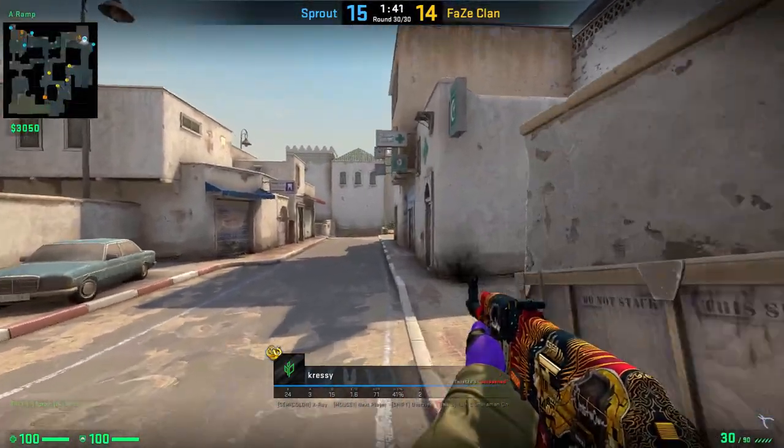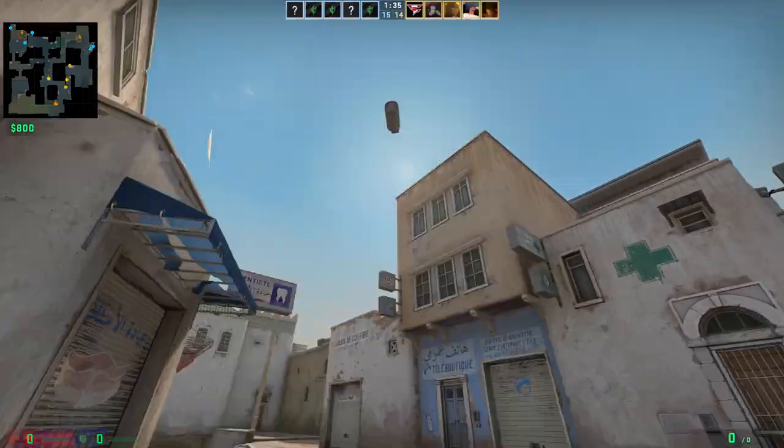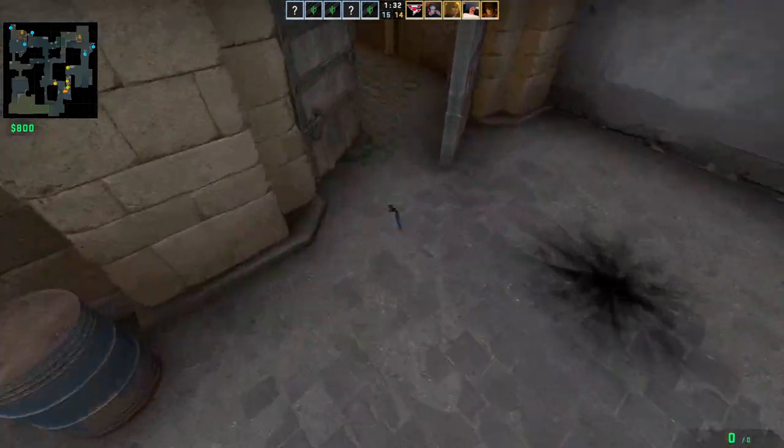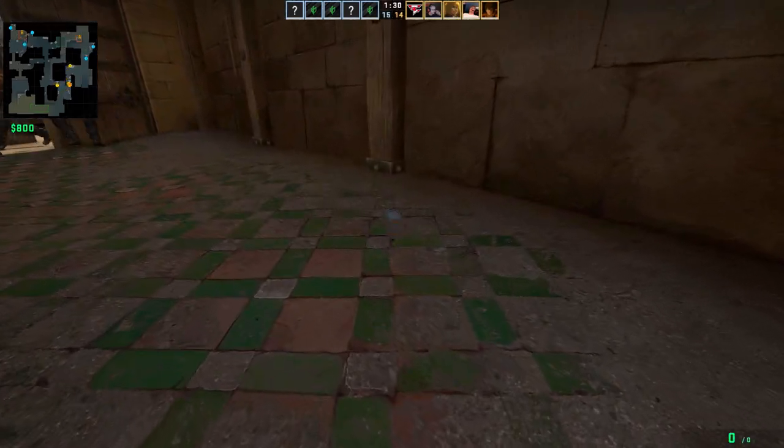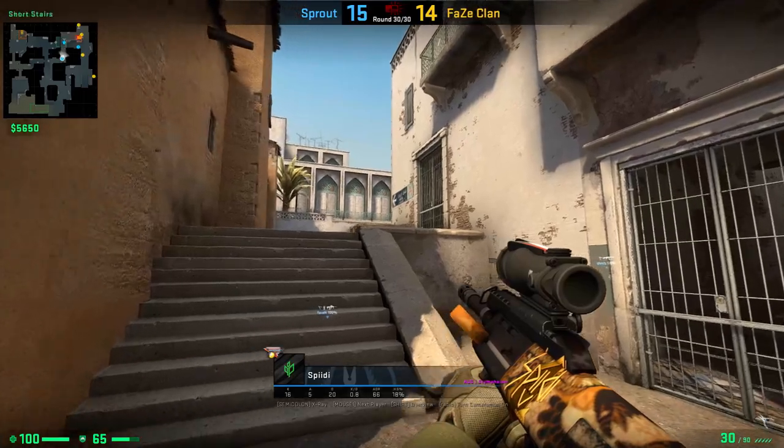Cressy from Sprout is showing us a cool and safe way how you can resmoke or smoke long doors on A. Position yourself in front of the car, aim a little bit up on the wall like shown and simply left click your smoke.